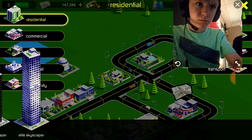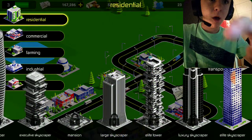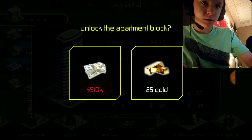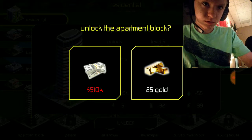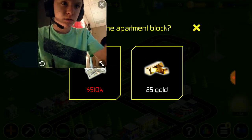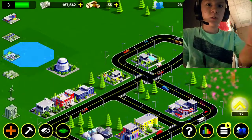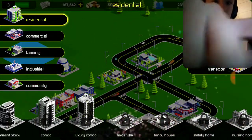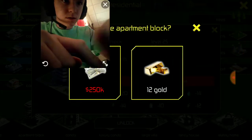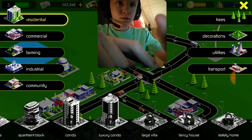100 gold? All I have is 53 gold. That's about how much gold you need to build that. 100 gold — I don't want to waste that. I got another achievement! I just thought about it — I don't want to spend too much money.